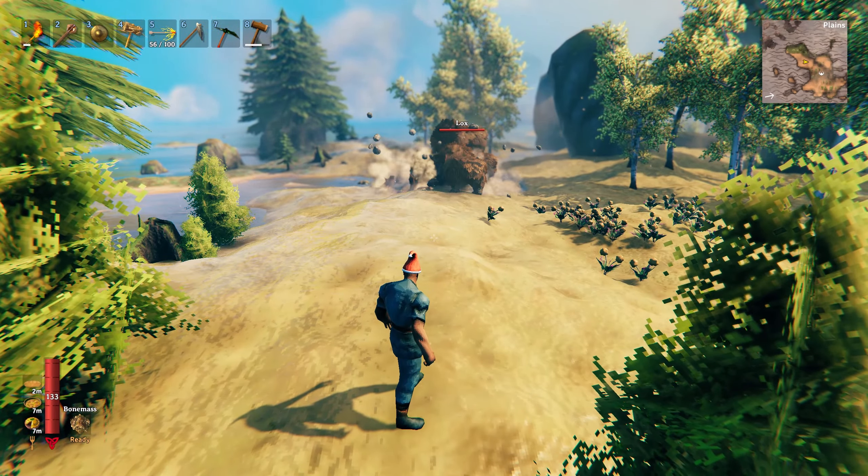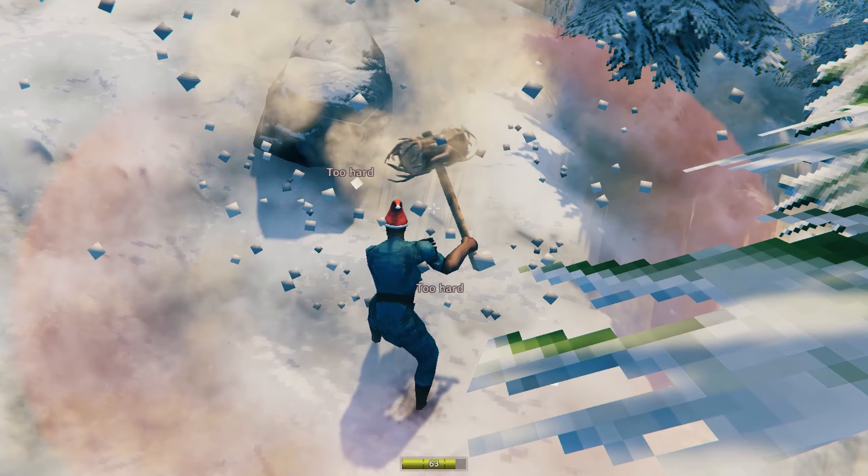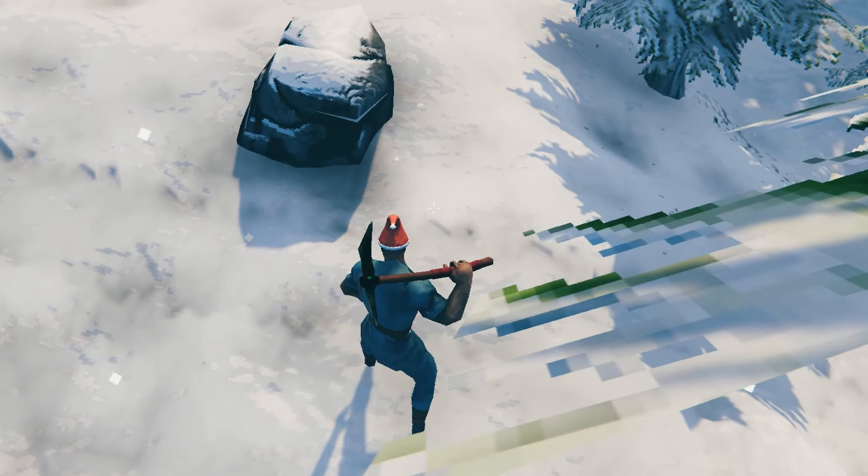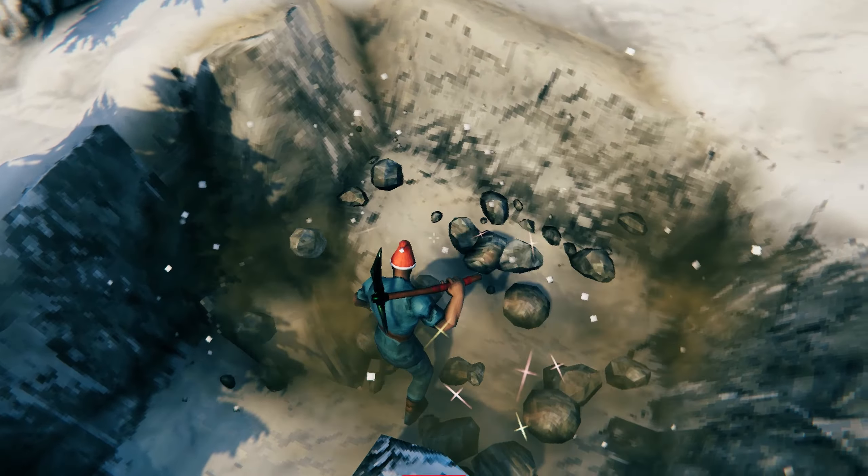If you'd like to find some silver before getting yourself a wishbone from Bone Mass, you can use the Stagbreaker in the mountain region. Just hit the ground and as soon as it says 'too hard' that means there's some silver down below. Don't forget to bring a pickaxe, and it will need to be iron grade or higher to be able to mine the silver.